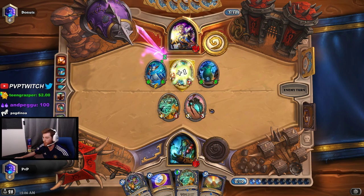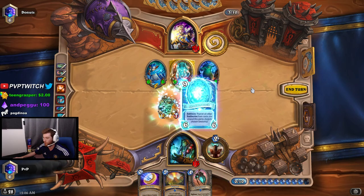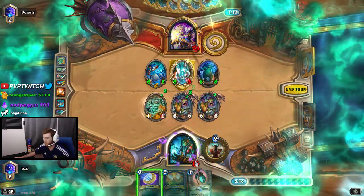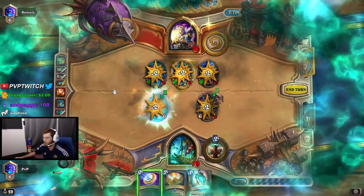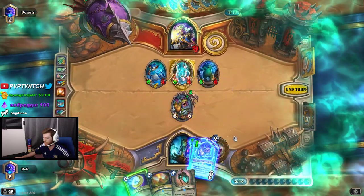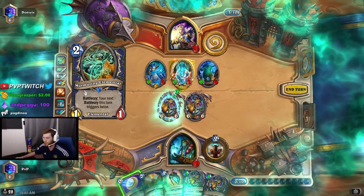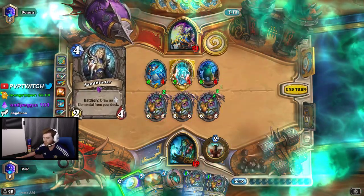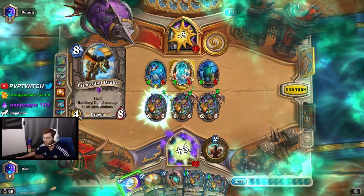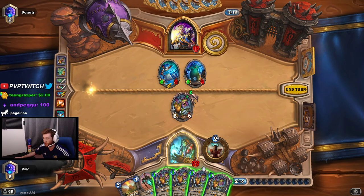I'm going to kill off my own minions so I don't risk ruining the combo. We attack here and here, play Murmuring Elemental, Shutter Walk — and watch the magic happen. It does the reduced elemental cost, summons a copy of itself, does three damage to him and heals me for three, two damage AoE. It's cycling again — returns to my hands, I get two of them for one mana each. Now it's going through the whole cycle again, summoning itself, drawing an elemental, doing the Life Drinker damage again.